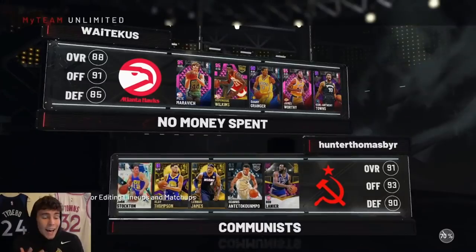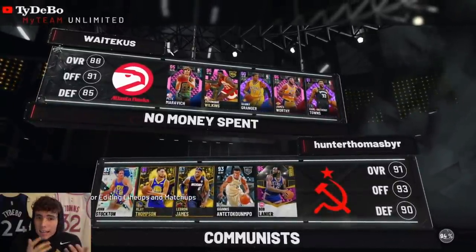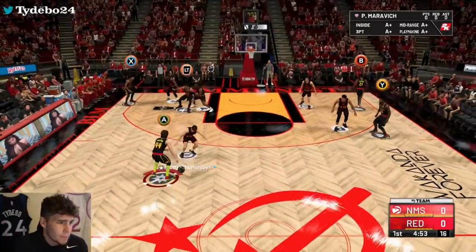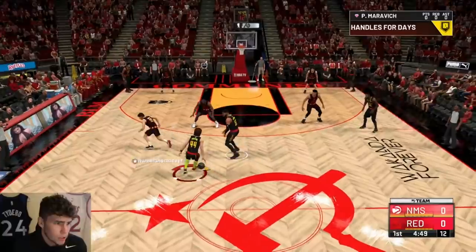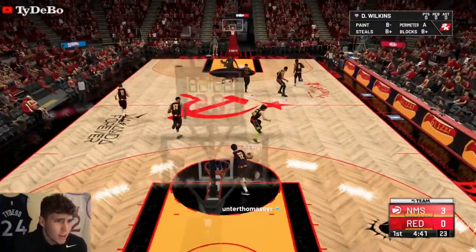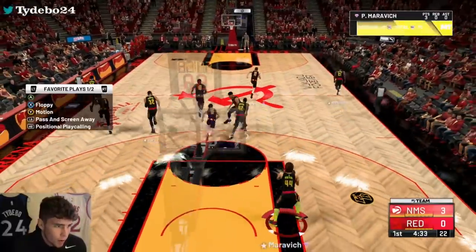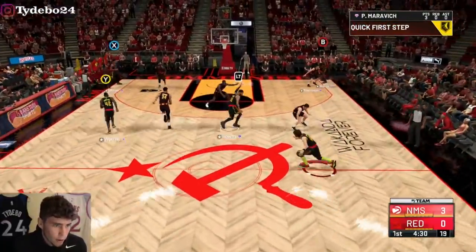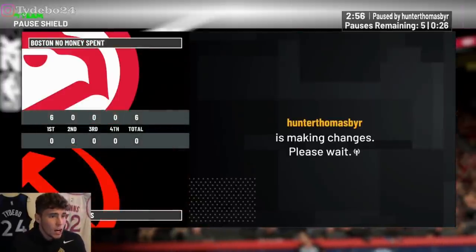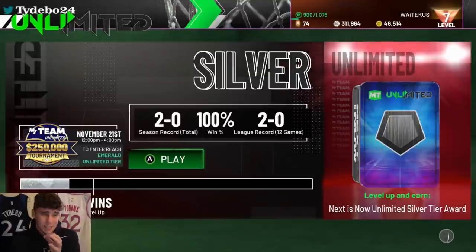Let's see how he is in MyTeam Unlimited. We're up against John Stockton, Klay Thompson, LeBron James, Giannis, and Bob Lanier — so this guy has a very good lineup. I'm running an all-new lineup with Dominique Wilkins. I just need the ability to hide Pete Maravich; if I can do that, he will absolutely cook people. And look at Pistol Pete Maravich doing his thing — Pete hits a Curry escape pull-up, a tough shot, and it goes in. Pete Maravich gets a quit in the very first minute of the game.